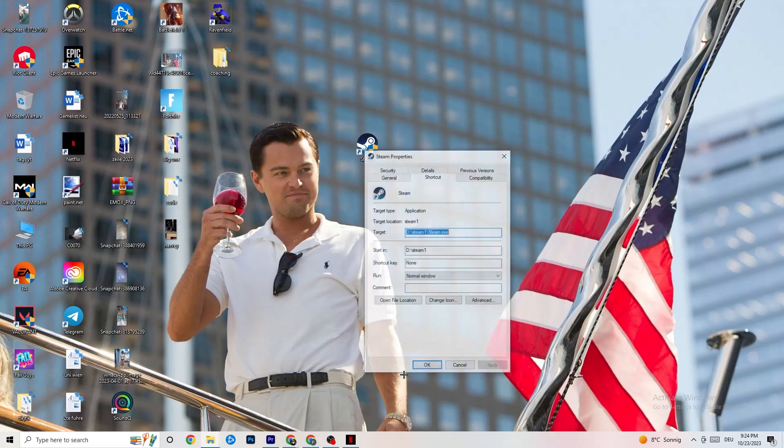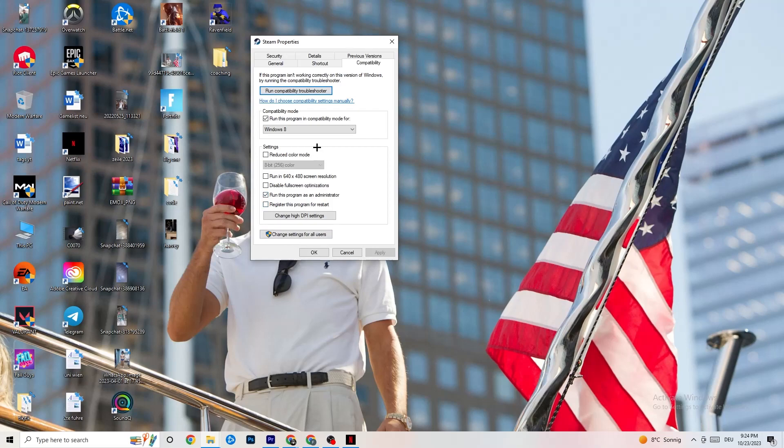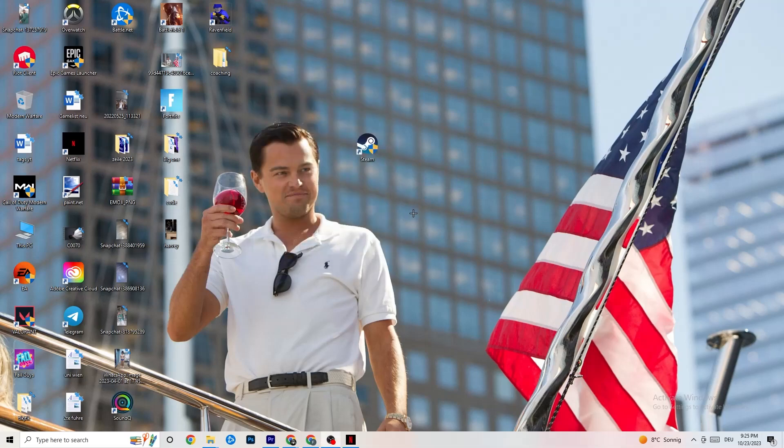If it doesn't fix the issue, right-click the launcher shortcut again, go to Properties, and click on Compatibility. Copy these settings: enable 'Run this program in compatibility mode for' and select the latest version of Windows available to you. Disable Reduce Color Mode, disable Run in 640x480 Screen Resolution, disable Full Screen Optimizations, and enable Run This Program as an Administrator. Click Apply and OK, then restart your PC and start your game through the launcher or directly from the shortcut.